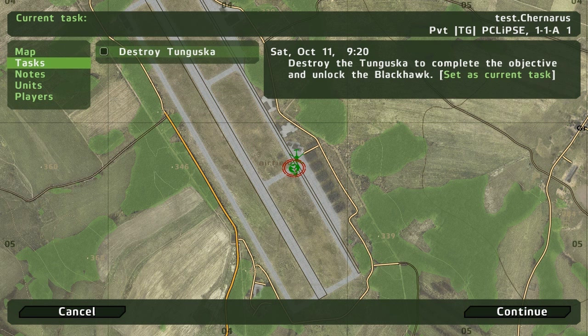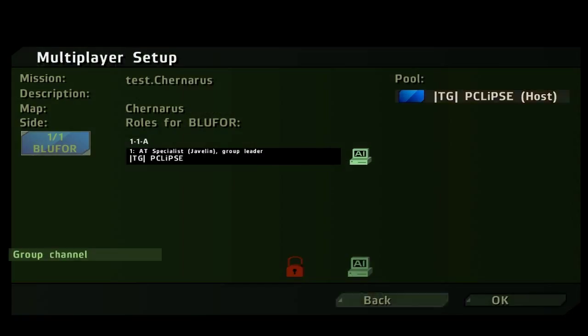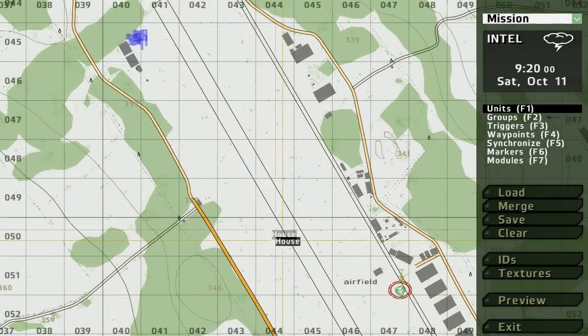Actually, I want to edit something real quick — the force end trigger. I'm going to give it a timeout of 30 seconds so you can see everything and how it happens.